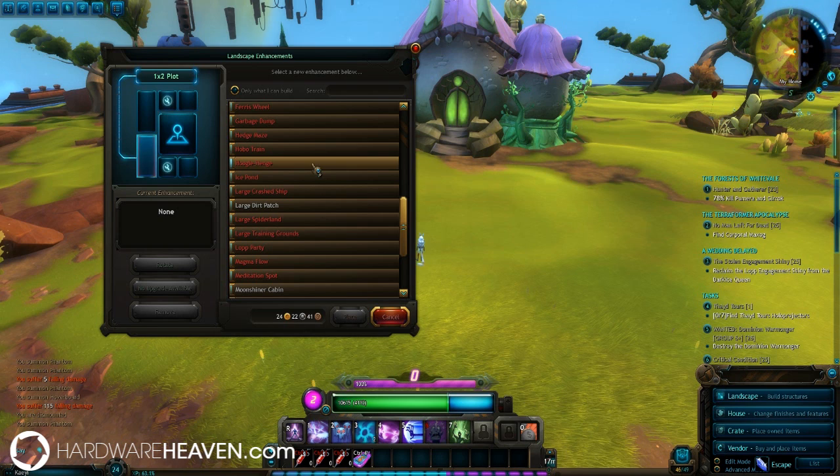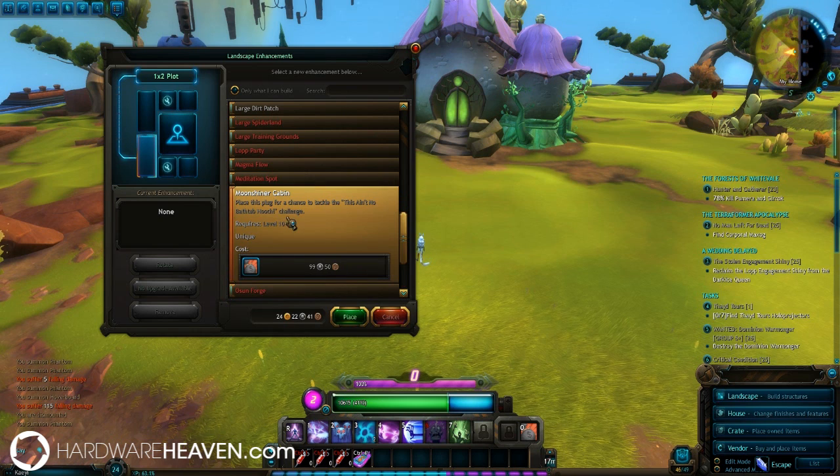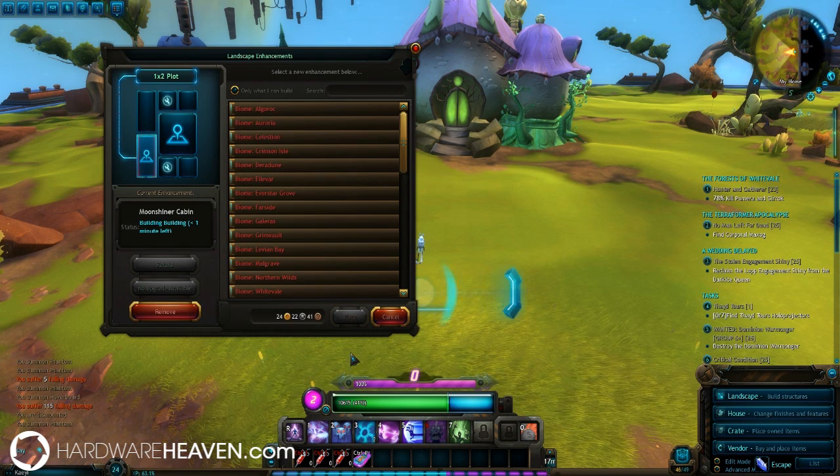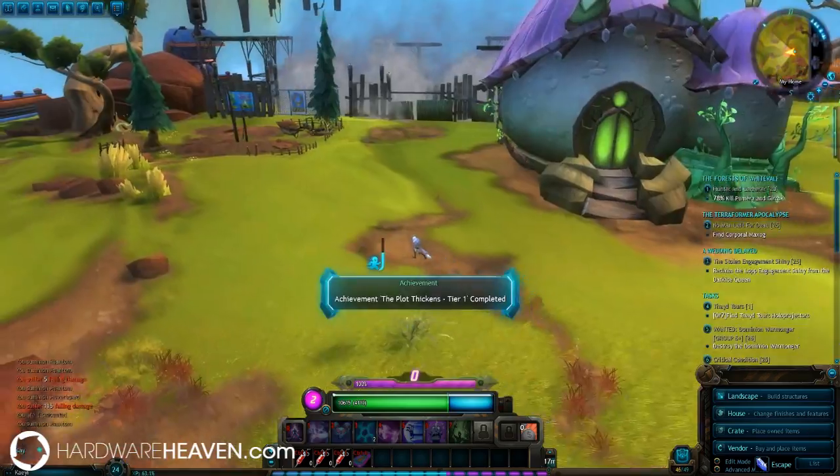You actually find fab kits while you're questing and killing monsters and things like that — they'll drop and you'll be able to place them. So let's have the Moonshine Cabin — we'll place that one at the back there, and as you can see it's being built magically for us.